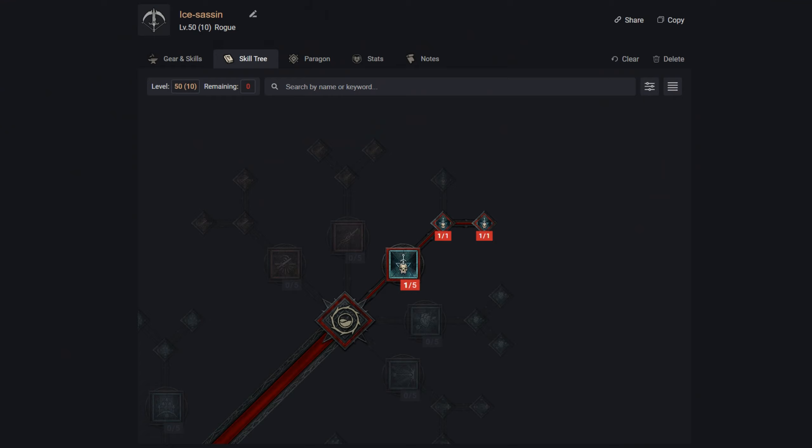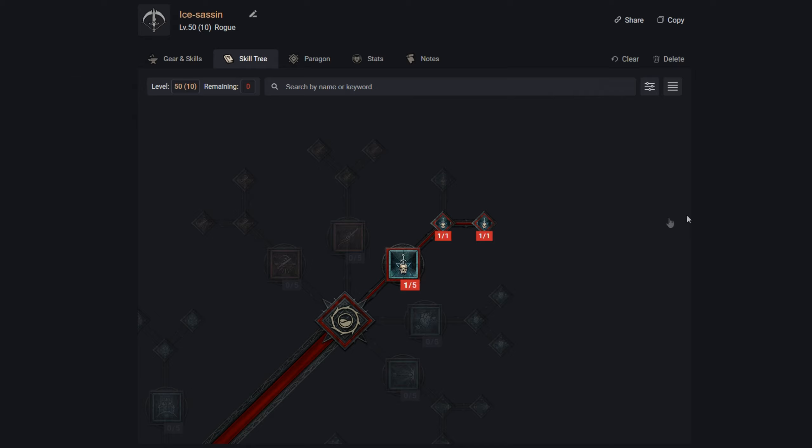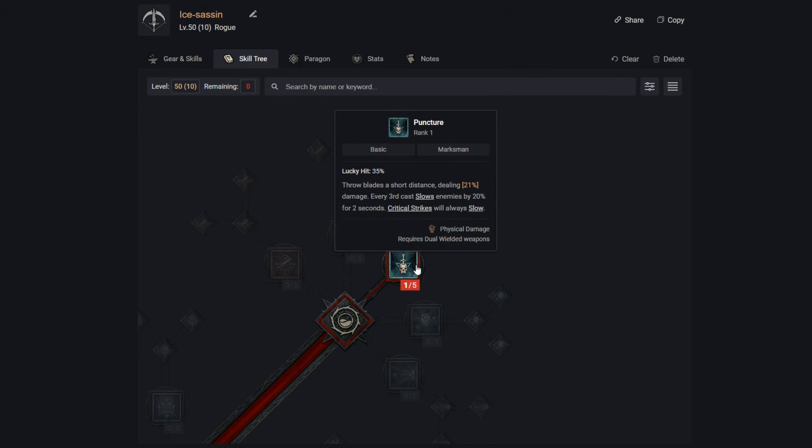I've leveled this all the way up to level 50 to allocate all the skill points that will be available to us. I'm going to show you a couple of ways to branch off the build, mainly because we didn't have access to all of this during the beta. First and foremost, we want to pick up one of our basic skills and the main one we're going to gravitate towards is Puncture.